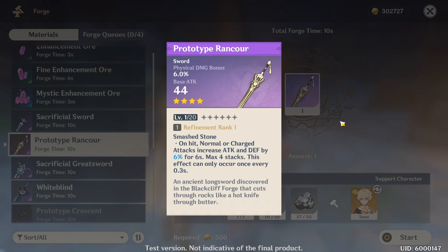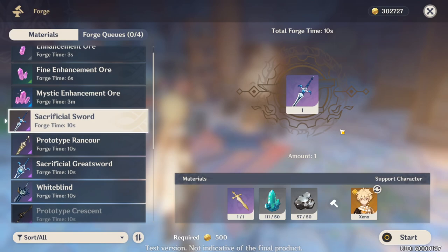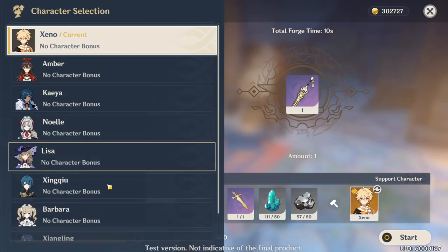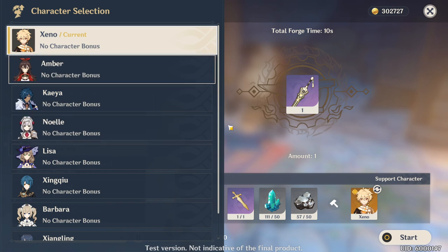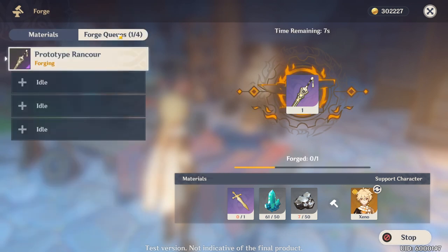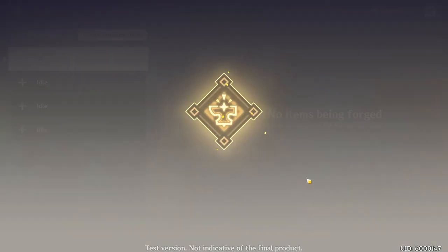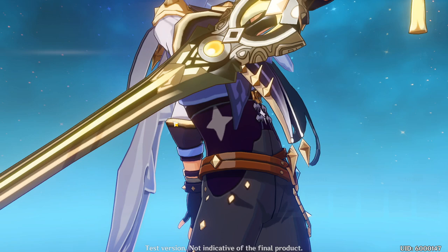Now that we have the Northlander Sword Prototype, we can craft a four-star weapon. I'm going to craft it for Kaeya — the same sword I'm using on my main character, which gives stacking attack and defense buffs. The alternative is a shield-type sword, which I don't really want. You might also eventually unlock a character that gives a crafting bonus. Alright — we now have a new four-star weapon. Let's equip and enhance it.